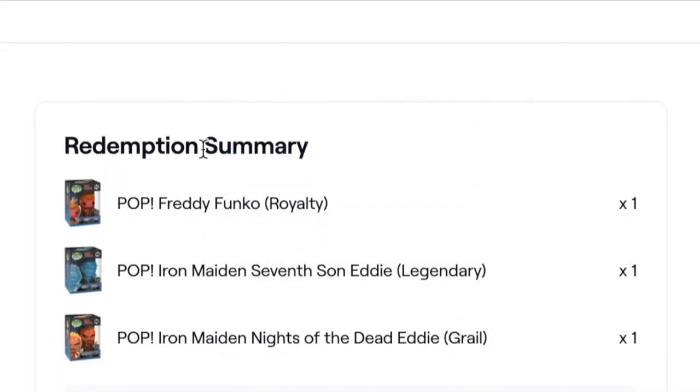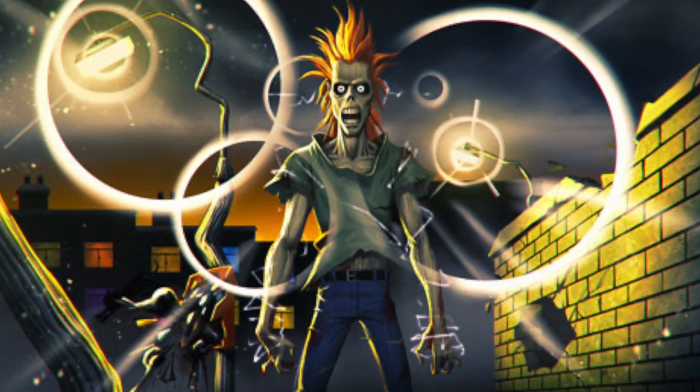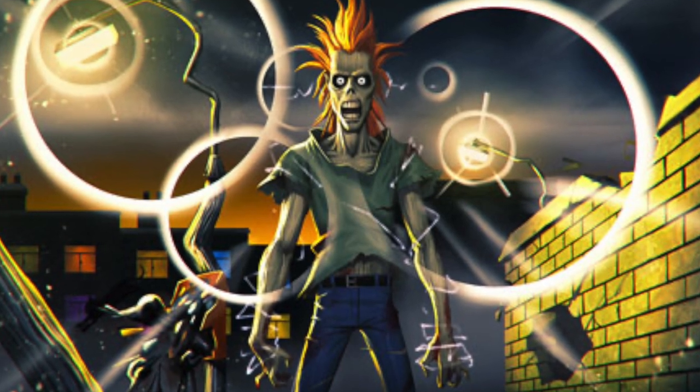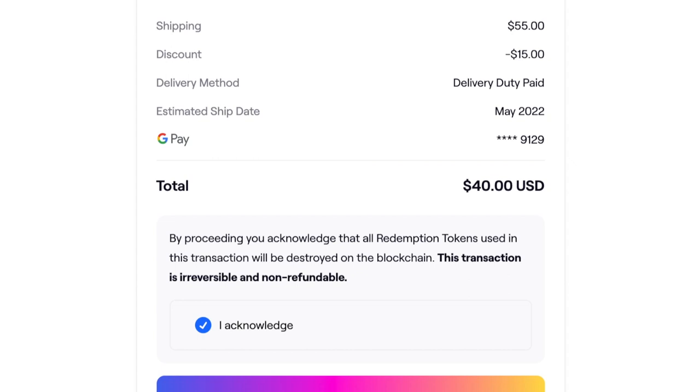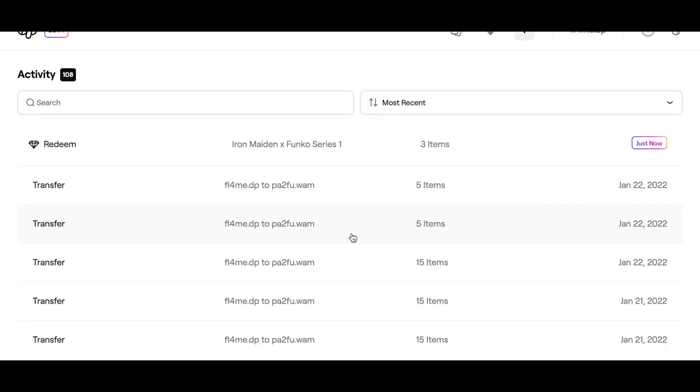The redemption summary shows: Freddy Funko Royalty, Iron Maiden Seventh Son Eddie, and Iron Maiden Knights of the Dead Eddie grail. Shipping was $55 and we saved $15 somehow. It tells us the card ending and at the bottom we acknowledge the terms and press 'Redeem'. Success — your redemption has been completed. Let's go to 'View Details' to see when it might be delivered.